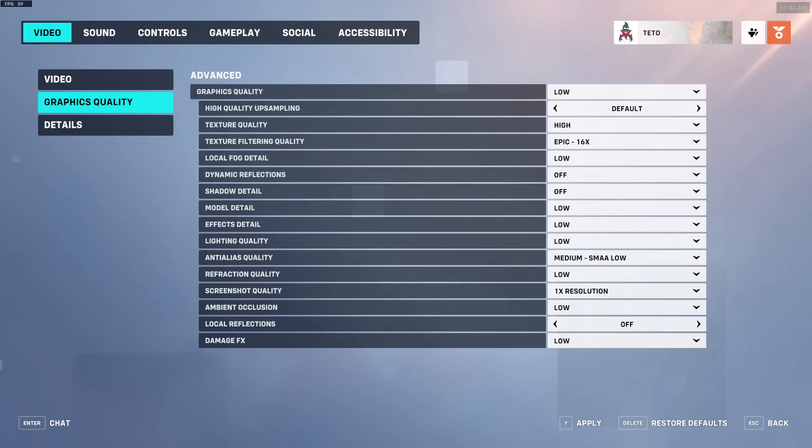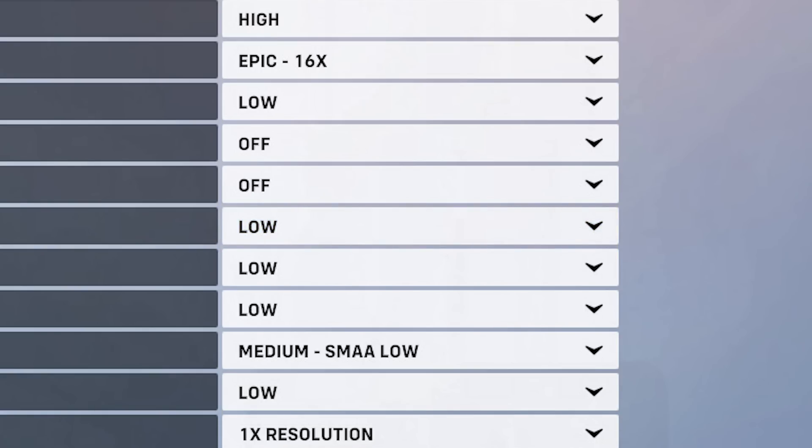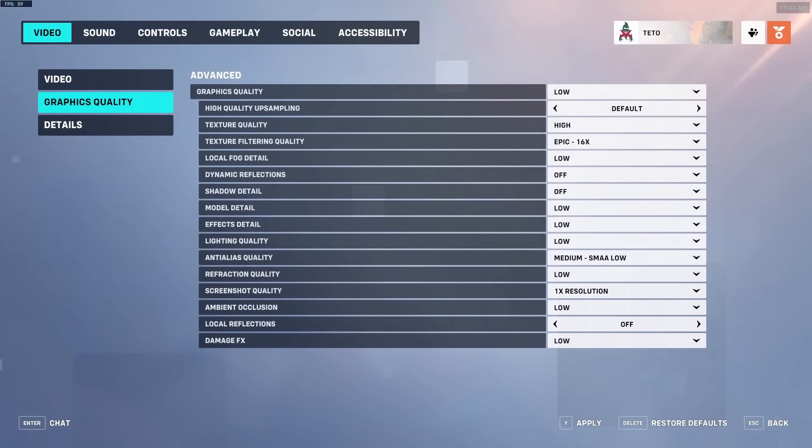Graphics quality. Model detail — it is recommended to set this to low for the best performance. That said, model detail is very noticeable, especially on your character's view model in game, and the performance impact isn't significant. If you have performance to spare, this is one of the first settings you can increase if you want the game to look better.